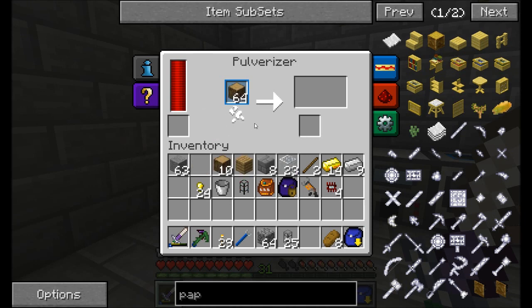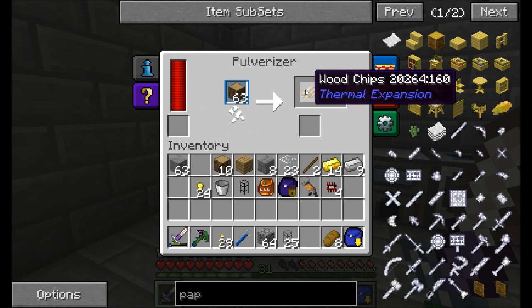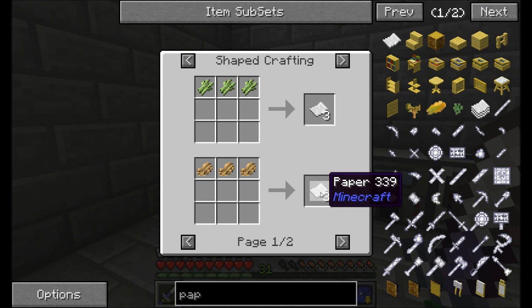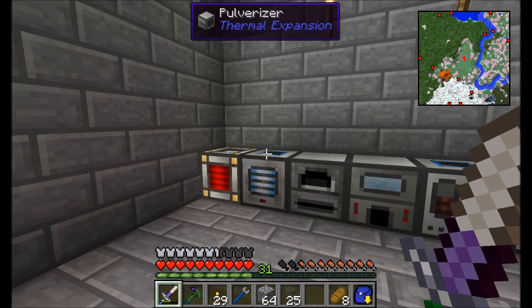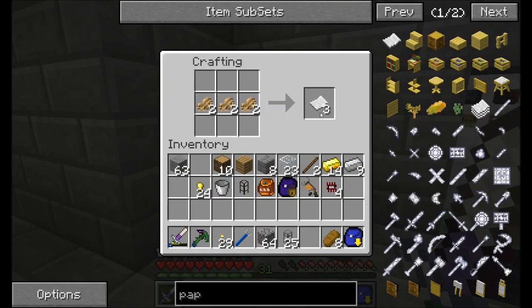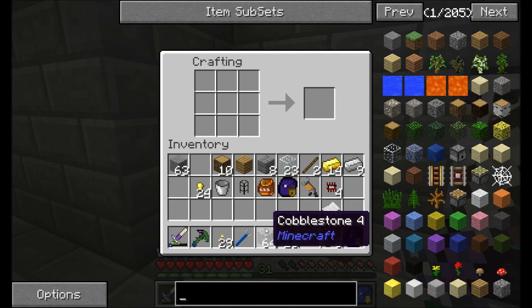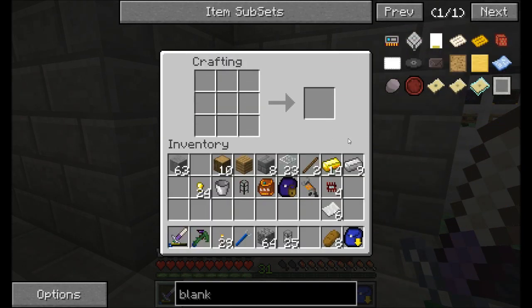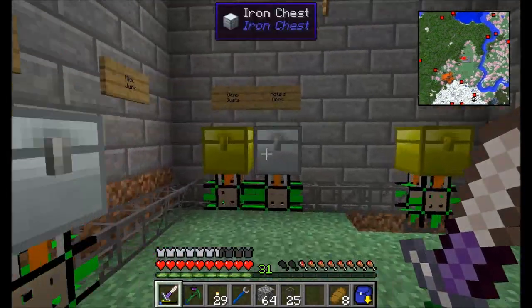Currently I'm pulverizing wood. Why would I do that? I'd like to get some wood chips. Why would I like wood chips? You can use wood chips to create paper — after all, paper really is made from wood. I just wanted to get this so I could show you the next component of this build. Now I can make more blank modules after I collect a little bit more redstone.